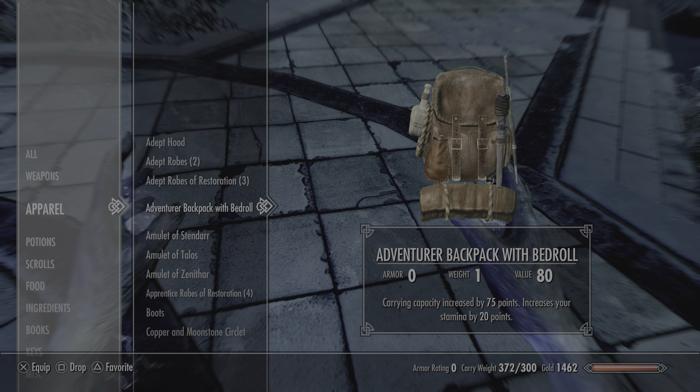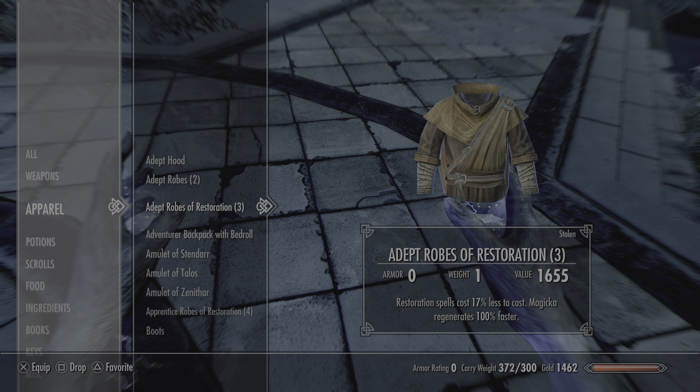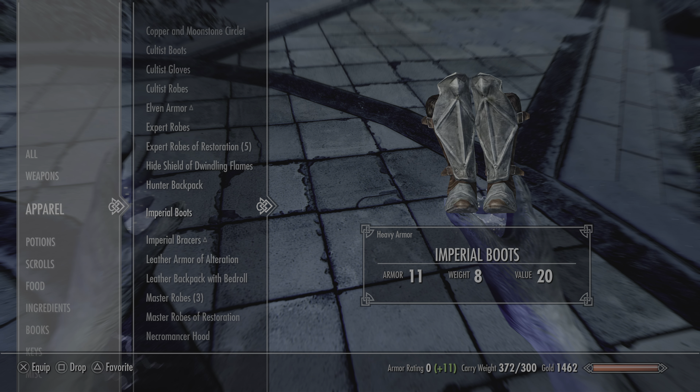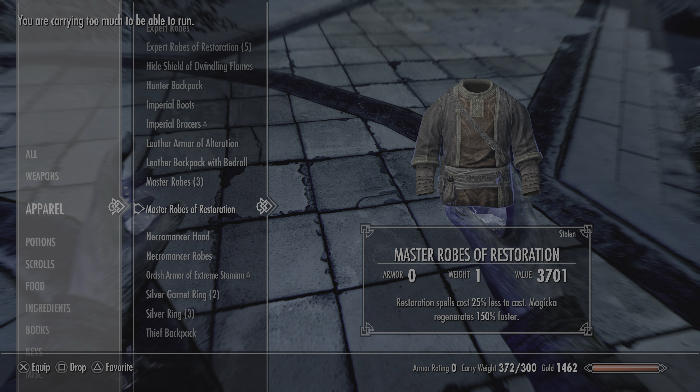Alright, carry weight. So I had the Avenger backpack on, so it increases by 75, so my carry weight is 375 with it. This is pre-perk. And I believe I had the Master Robes on — Master Robes of Restoration. Restoration spells cost 25% less. Magic regenerates 150% faster. Those are my effects right now.